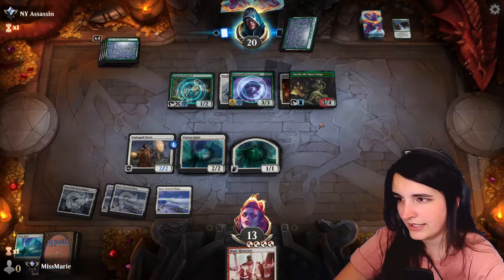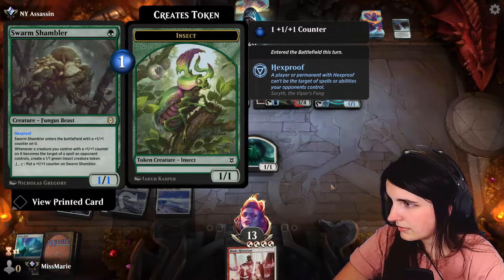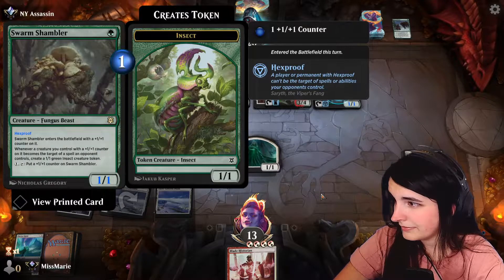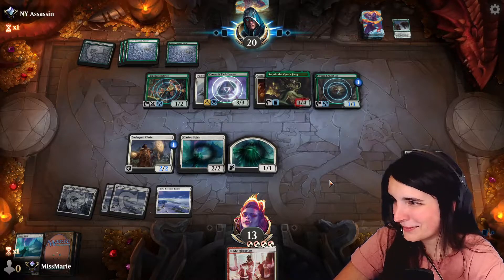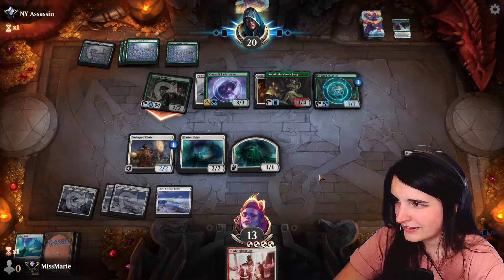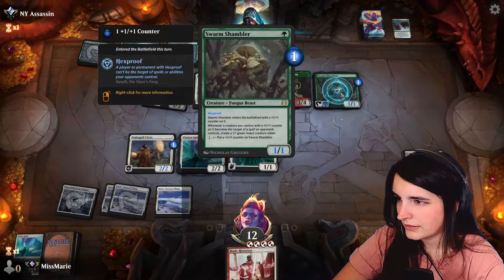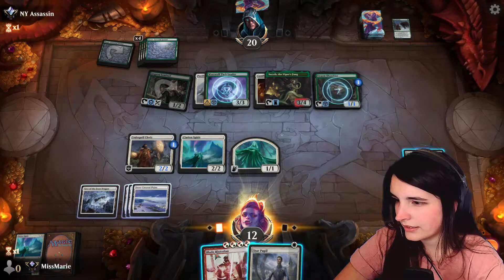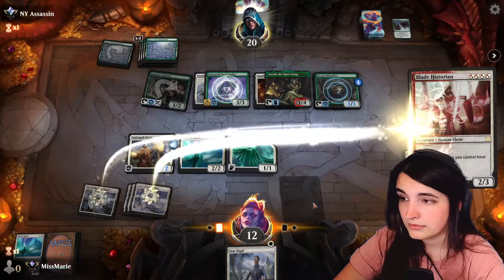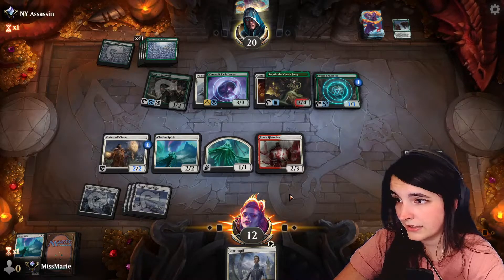Here's the thing though — if I play blade historian next turn I have to wait an additional turn before I destroy that one. Swarm shambler — I've not seen this card before, alright, I'll take it like a freaking champ. Should I get rid of this guy? I don't think I should. Let me get rid of that guy — that's what I want to do. Target of a spell an opponent controls — okay, so I just can't target it. If I do double strike and he blocks with viper's fang... I want to get rid of him because he can't block the spirit. Code spell cleric has vigilance so he'll remain untapped if I need him, probably for this boy.